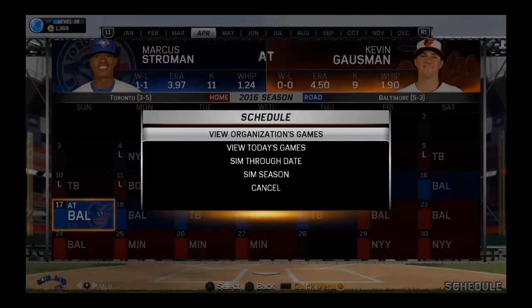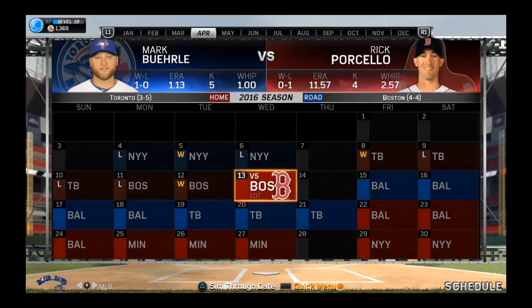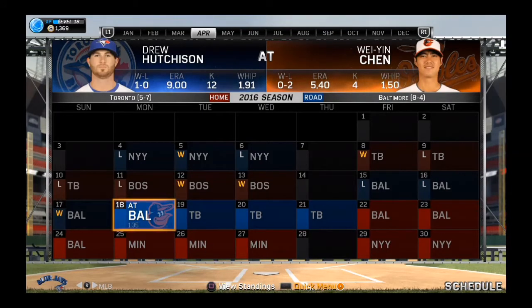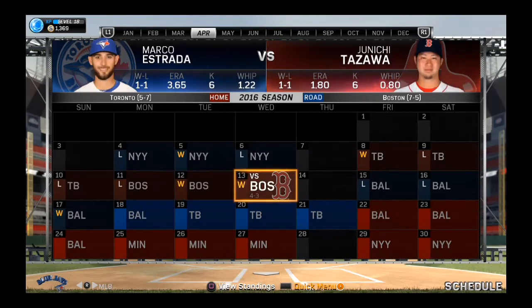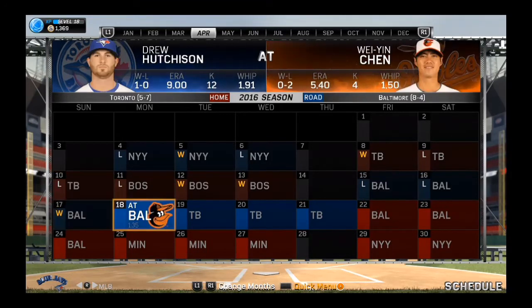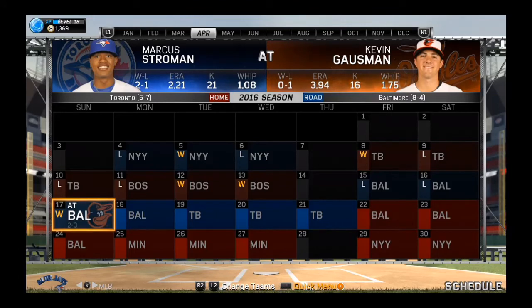Let's simulate to the end of the week — a win, a loss, a loss, and a win. Our record is now five and seven. We won three and lost — oh man, two eleven-run games and a two-nothing win for Stroman. That'll do it for this edition of the Toronto Blue Jays franchise mode. Thanks for tuning in, please subscribe if you're new, leave a like on the video, and we'll catch you next time — so long from Yak City!